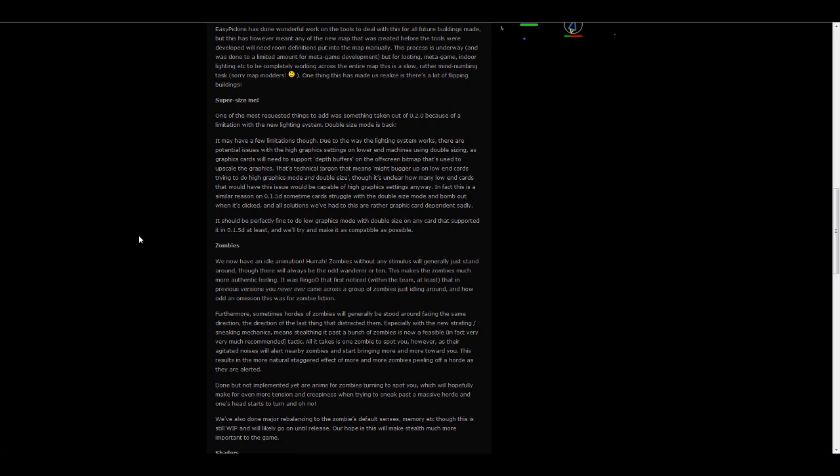Another thing to talk about is the zoom feature is going to be back. A lot of people really liked the zoom feature and I can understand why. Being zoomed in that close made it really tense — you didn't know what was around every corner, almost in the same eyes as your character. I don't particularly play that way, but you can zoom in again. One of the reasons it was taken out in earlier builds is because it basically put any computer through its paces unless it was a high-end machine. Even at 0.1.5D, the latest official release, it crashed some low-end machines. But now you can set the graphics to low and double-size in and be fine. So zoom-in mode is back.